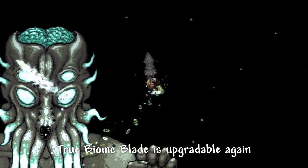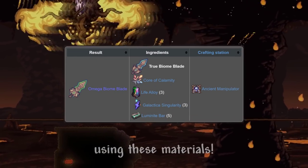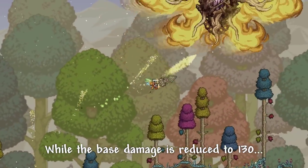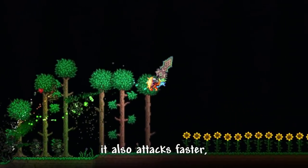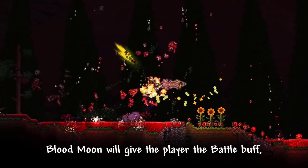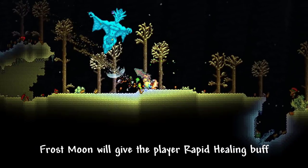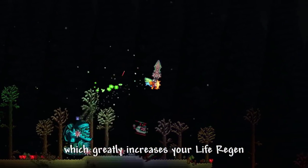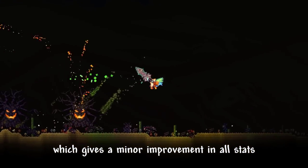True Biome Blade is upgradable again after defeating Moon Lord to Omega Biome Blade. While the base damage is reduced to 130, the projectile now homes into enemies. It also attacks faster and gets affected by Moon events. Blood Moon gives the player the battle buff, which increases spawn rate. Frost Moon gives the player rapid healing buff, which greatly increases your life regen. Pumpkin Moon gives Welfat buff, which gives a minor improvement in all stats.